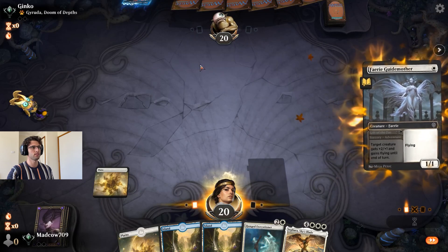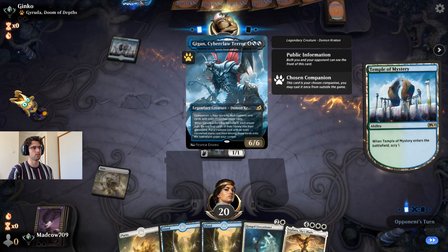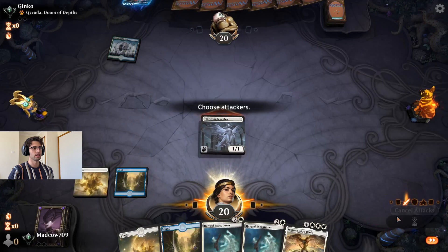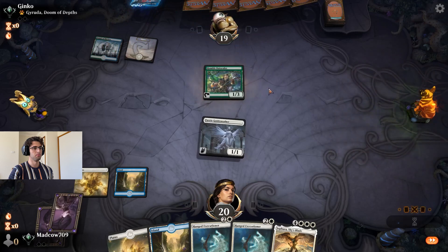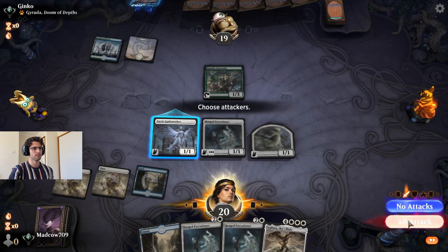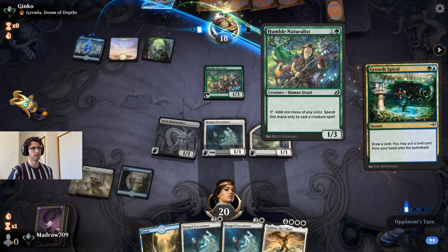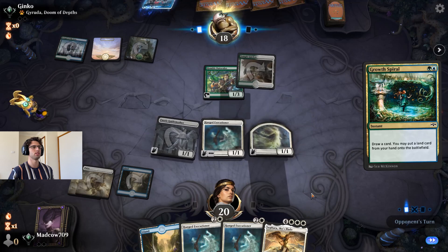Gyruda has mulliganed — still got a seven-card hand technically. Temple of Mystery for our opponent, put it to the top. We get in for one. Humble Naturalist for them. Let's see if he doesn't have any board wipes, which I assume he doesn't because he's playing this weird mana door. We can drop a Sephara next turn and he'll probably scoop.